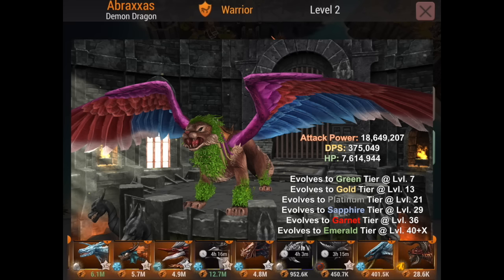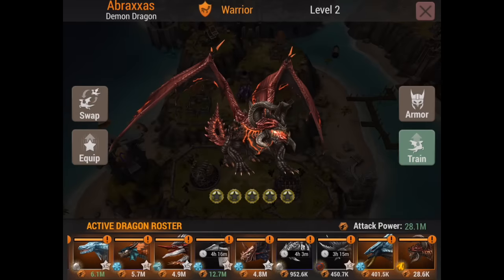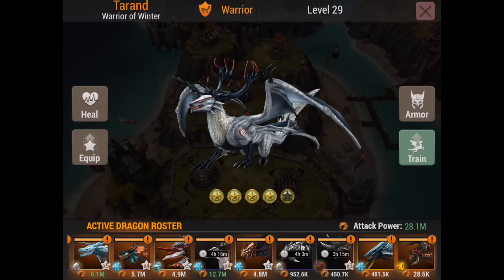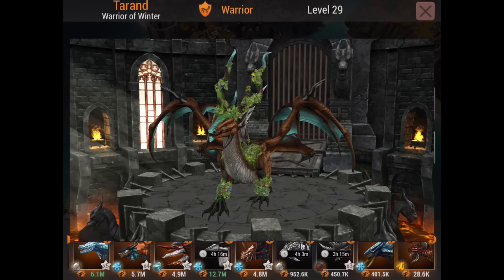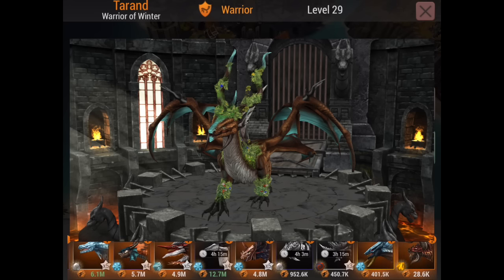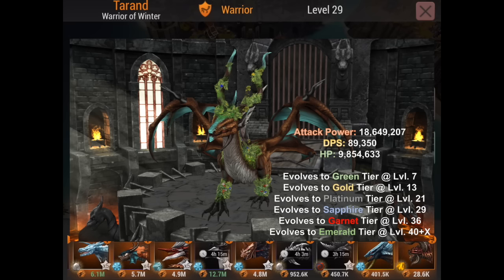Let's move on to Sage — I can put a picture up as well. It's like they gave Tyran a joint, said 'all right mate,' and trees started growing on his horns, on his feet, and on his neck as well. Anyway, he's got the same stats: same damage per second as Abraxas — 18.649 million HP, 89,000 damage per second, roughly 10 million health, no research.